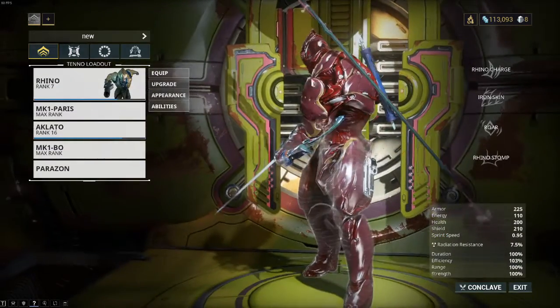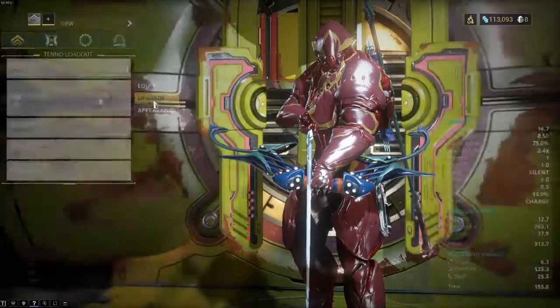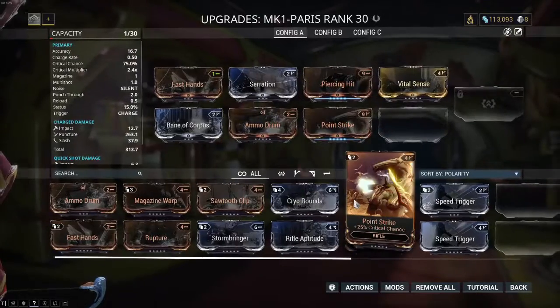To get started, I'm going to recommend the Mark 1 Paras Bow, as it's one of the first weapons available to new Warframe players, and a charge shot usually takes out one leg on the Jackal.